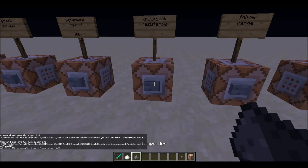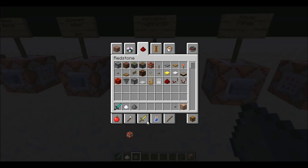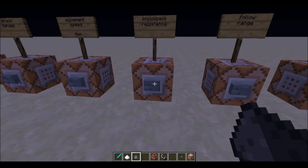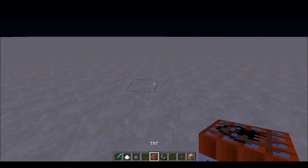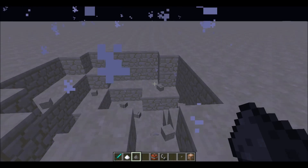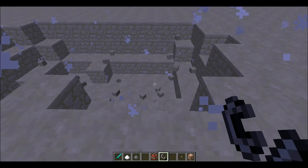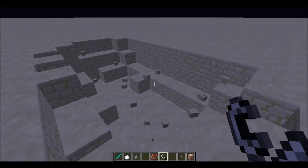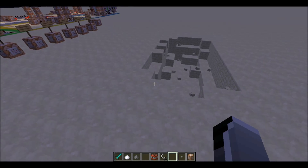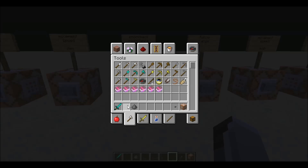Next we have knockback resistance — plus 100 knockback resistance. This is best demonstrated with a knockback sword, but I'll try to show it with TNT. Holding the gunpowder I moved a little bit, and without it I got launched further. You didn't really notice the difference much here, but it's more effective against someone with a knockback sword.